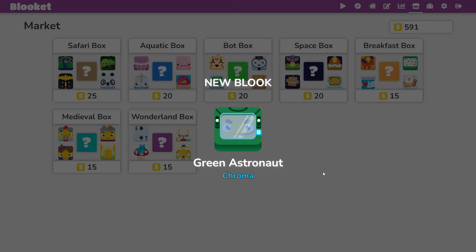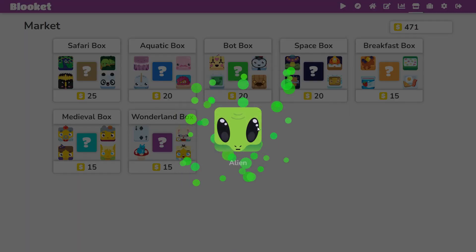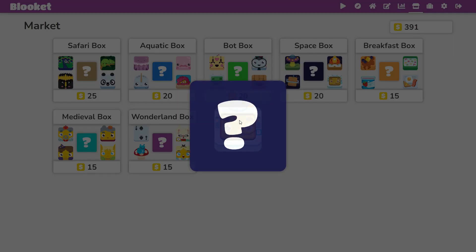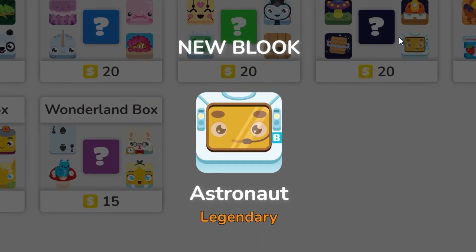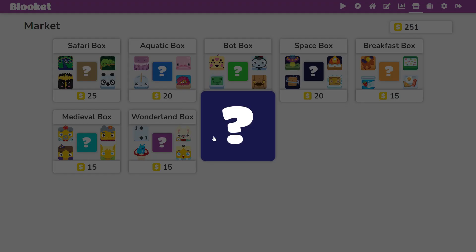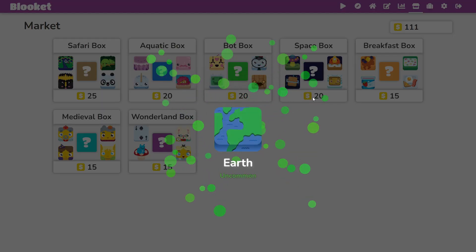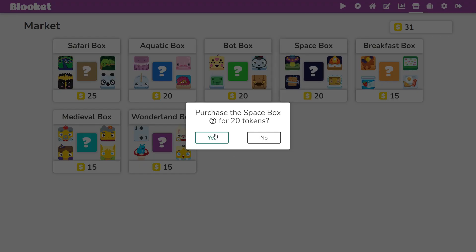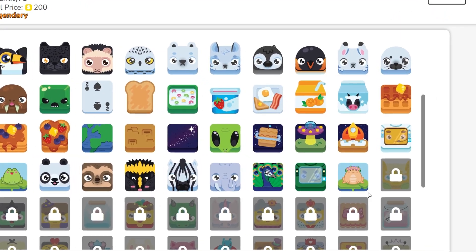Oh my gosh, we actually got it! We got the green astronaut before we even got the normal astronaut. Let's go! Only 200 coins after, we just got the astronaut. This is the best luck I've ever had in a box opening.